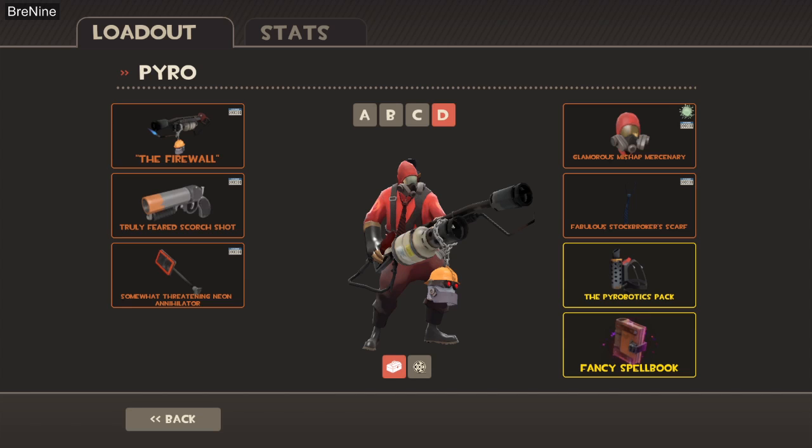For our loadout we are going to be using the stock flamethrower for its airblast so we can put out teammates. Our scorch shot, because its explosive flares are great for something called baiting which we will cover later, and the Neon Annihilator because it crits in water.